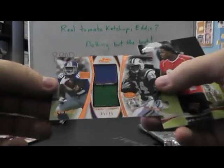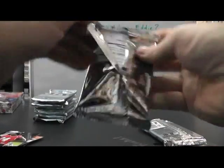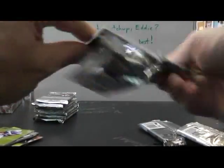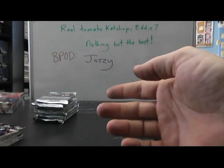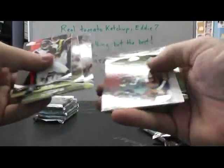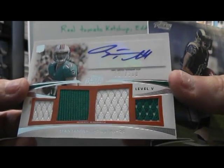Number to 25 — Steven Hill, Ruben Randall, and Mark Barron. Dwayne Allen Rookie. Ruben Randall Rookie. Quad Jersey Autograph. Ryan Tannehill, number to 250.